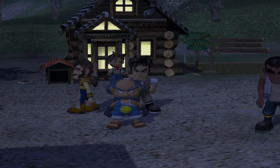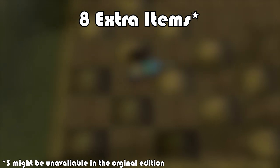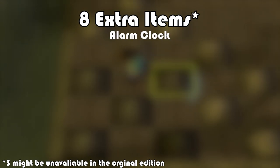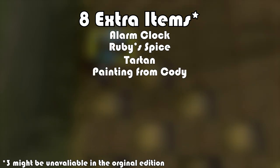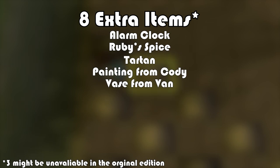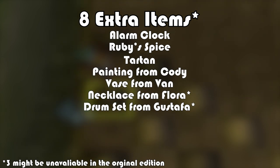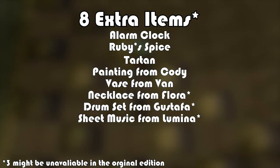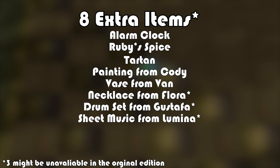Wrapping up the village tasks are the extra items. There are eight of them, but I'm fairly certain that three are impossible to get in the original edition. The obtainable ones are the Alarm Clock, Ruby Spice, Tartan, a painting from Cody, and a vase from Van. The three I'm pretty sure we can't get are a necklace from Flora, a set of drums from Gustafa, and sheet music from Lumina — I think those are special edition only. Of course, I'm going to try to get them and see if I can get them to trigger.